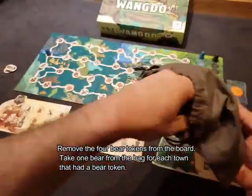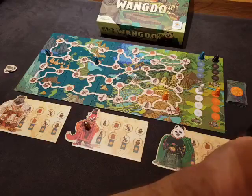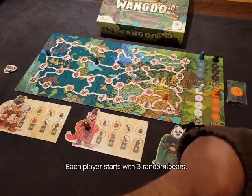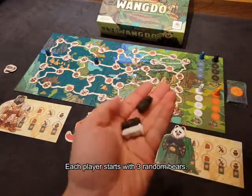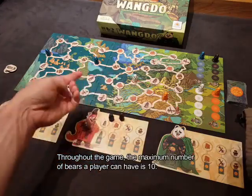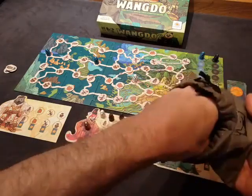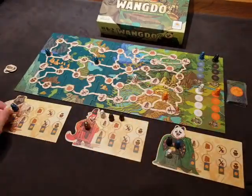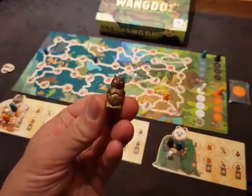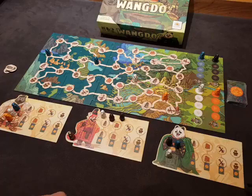So here's the bag. We'll put one bear on each of these towns — two bears, a white bear and an orange bear in one village. Each player in turn reaches in and takes three bears for their reserve. The orange bear player starts with two black bears and a white bear. The white player starts with a blue bear, a white bear, and a black bear. The black player has a white, blue, and orange bear — one of each. Remember, the gold bear just tells us who's starting the game.